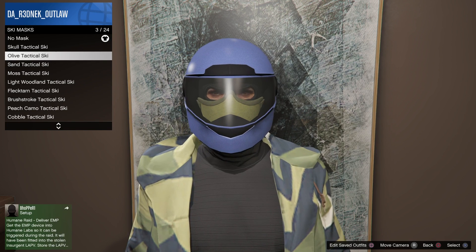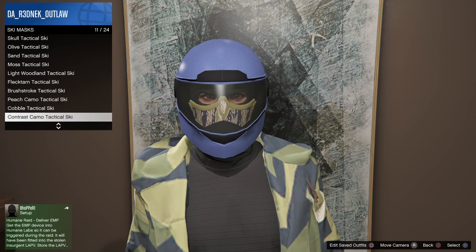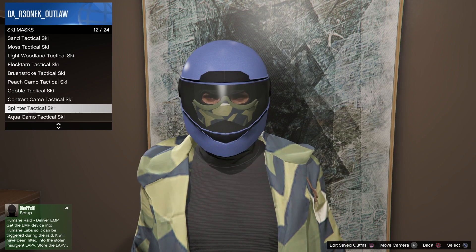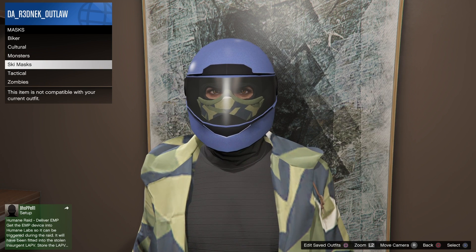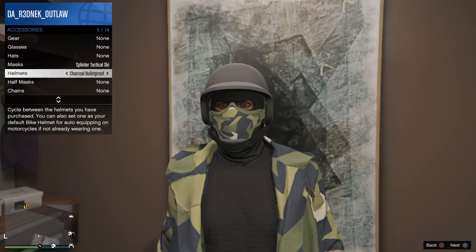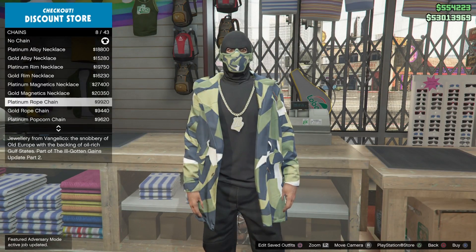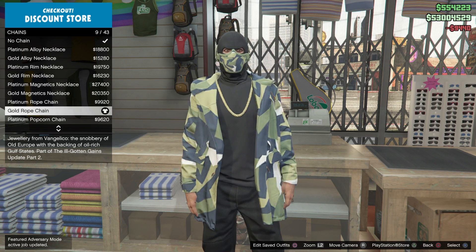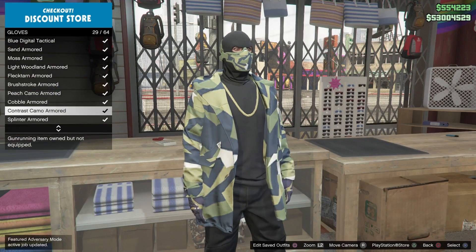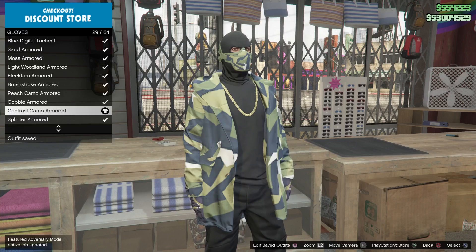Next, go to masks and put on the Splinter Tactical biker mask from the ski mask section. Then put on the all-black bulletproof helmet. You can throw a chain on if you want — not necessary. Also, put on the Splinter Armored Gloves.